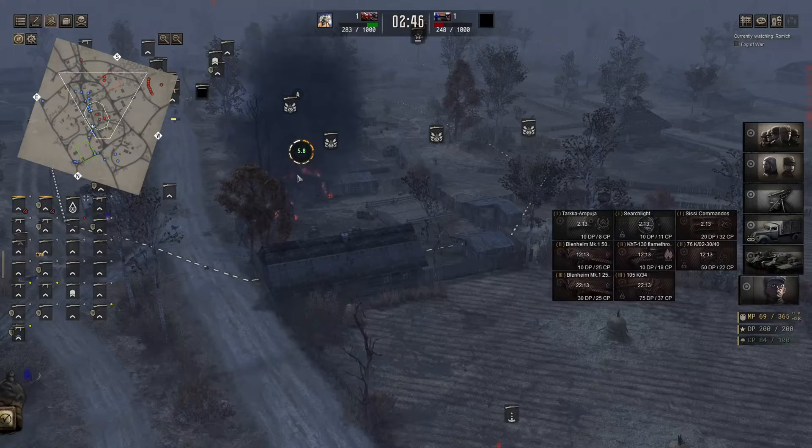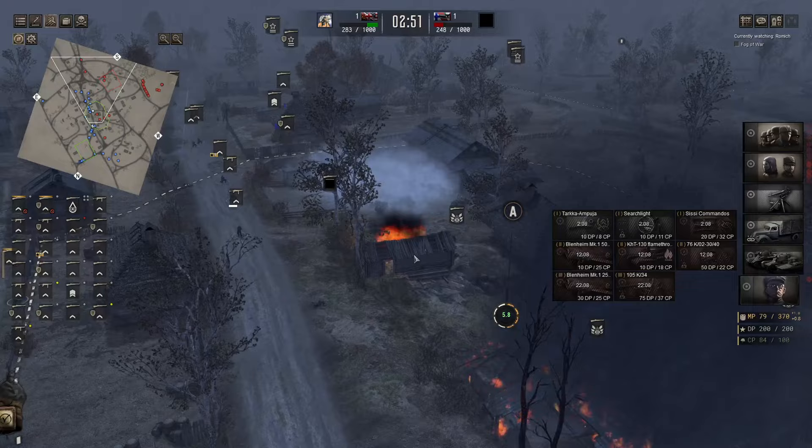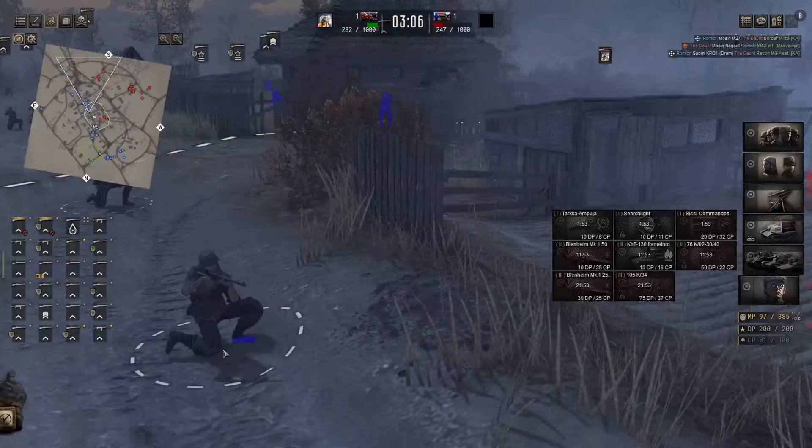He's only got one guy up here and it looks like he's losing center. Grenades coming in. These Molotovs are being brutal — burning down these buildings, destroying that building, opening up the center quite a bit. These SMGs are certainly helping them. What are these? These aren't MP40s. Are these MP41s or PPSHs? I can't tell — if you guys know, just let me know in the comments.